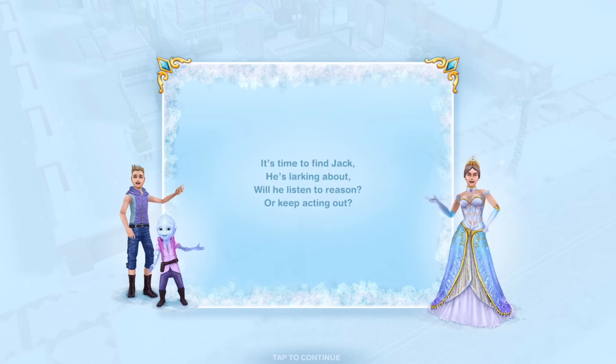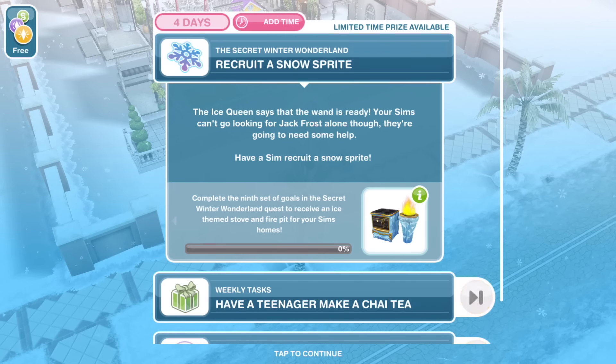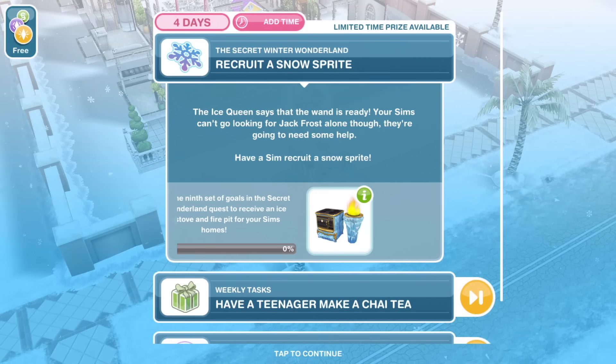Hi guys, my name is Greta Gemsicle and welcome to part 9 of The Sims Freeplay The Secret Winter Wonderland Quest. So this is our pop-up today — I've been liking these little rhymes. It's time to find Jack, he's larking about. Will he listen to reason or keep acting out? The prize for today is an ice-themed stove and fire pit for your Sims' homes.